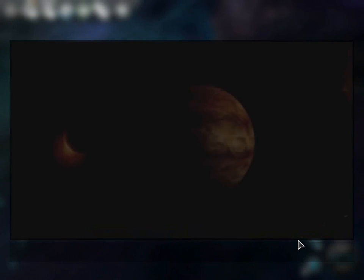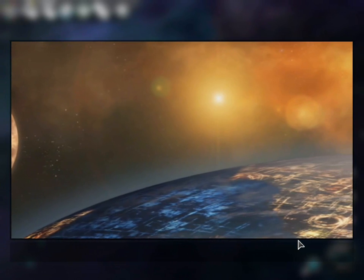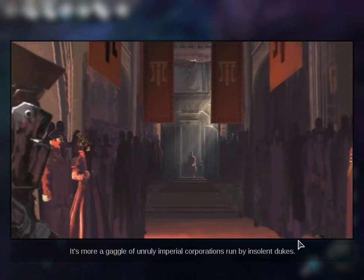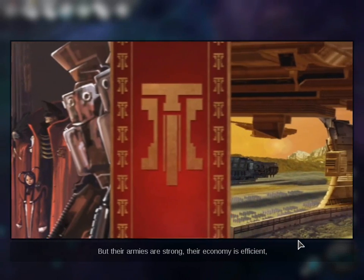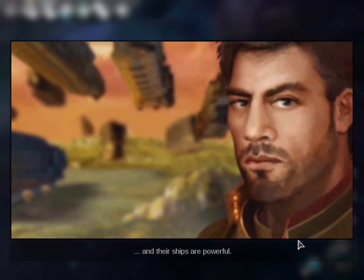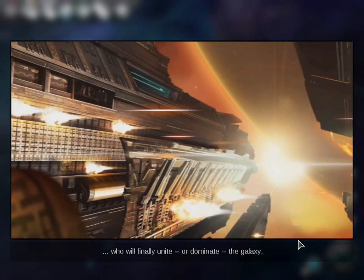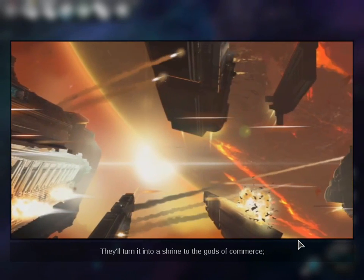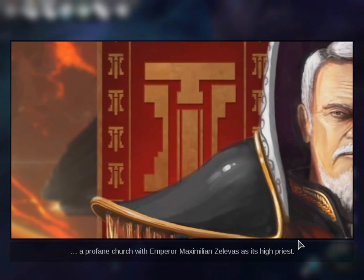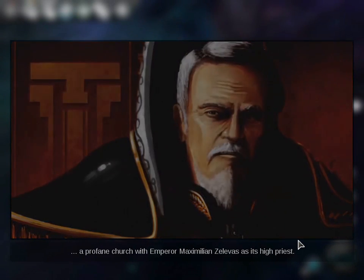Endless Space Disharmony — the United Empire. They're not so united. The planets of this united empire are more a gaggle of unruly imperial corporations run by insolent dukes. But their armies are strong, their economy is efficient, and their ships are powerful. I fear that they may be the ones who will finally unite or dominate the galaxy, turning it into a shrine to the gods of commerce — a profane church with Emperor Maximilian Zelibas as its high priest. And that's the cinematic — now we're in the game.